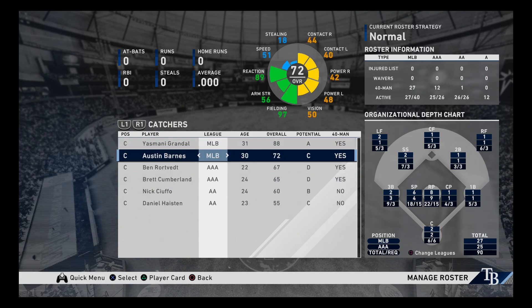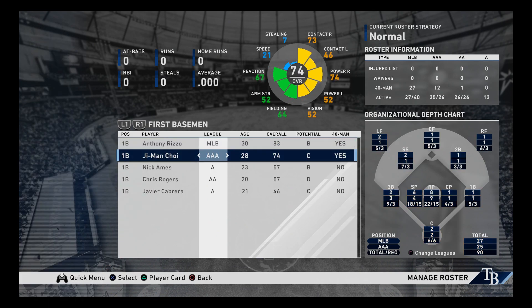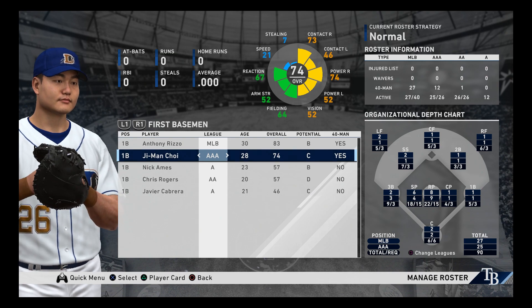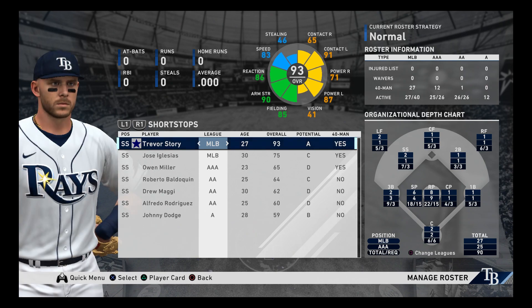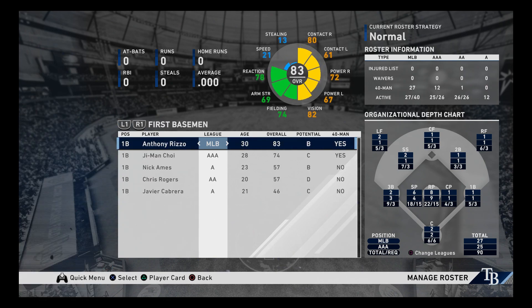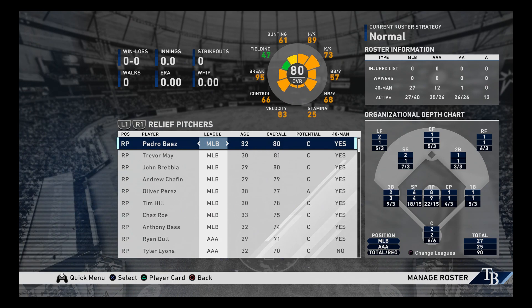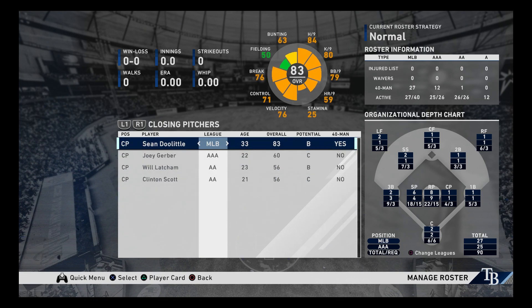At catcher, we've got Yasmini Grundahl with Austin Burns as the backup. Anthony Rizzo at first. We've got Ji-Man Choi — I was thinking he'd be a DH option. Who do they have up instead? Maybe just an extra pitcher. That's probably Anthony Bass. Anyway, it's spring training, so let's just have them both up.